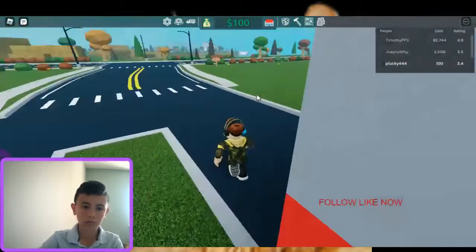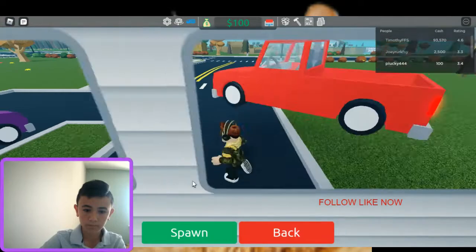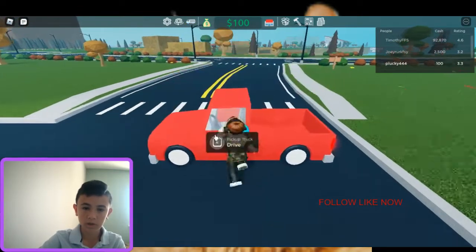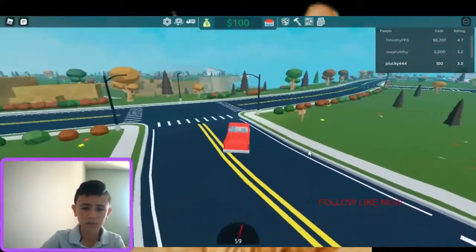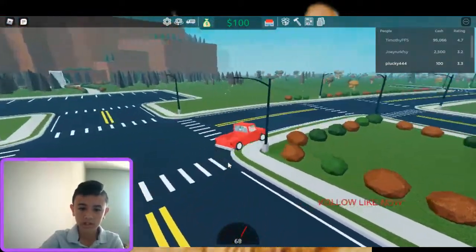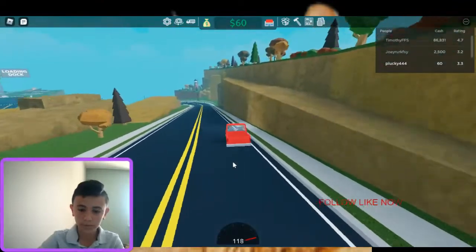Let's summon a car because I want to drive, I want to learn how to drive myself. Brim brim, I'm gonna spawn you here. It's a nice little red truck — nothing fancy, but it will do for now. Let's go!